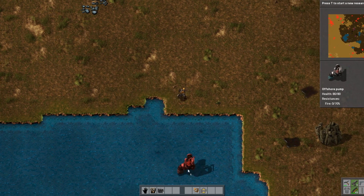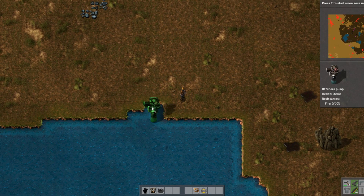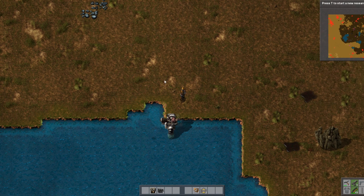You're gonna take your offshore pump and put it near some water. You can see it's turning green and red — you want to put it where it's green.